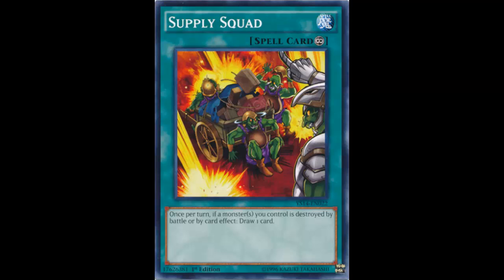Supply Squad is a continuous spell card. It reads: once per turn, if a monster you control is destroyed by battle or by card effect, draw a card. Such a simple effect, but the big question is — do we have enough room to run it?